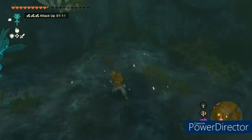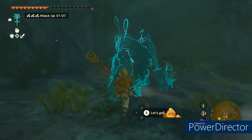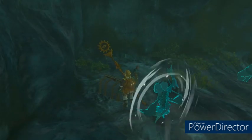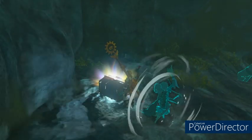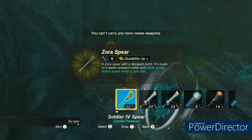If it frees them, it's easier to get them. A Zora spear — we are close to the Zora area, so that makes sense.